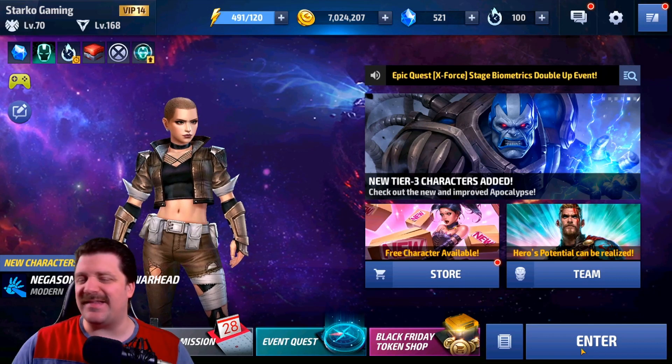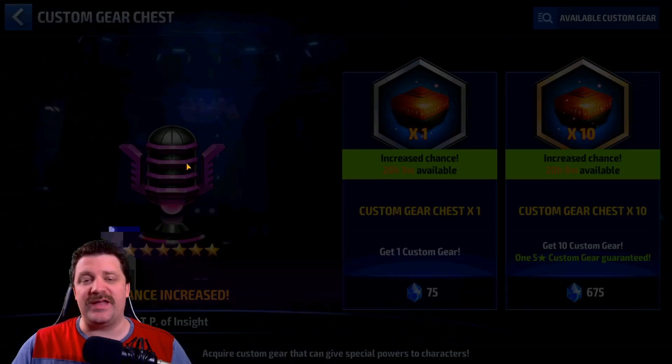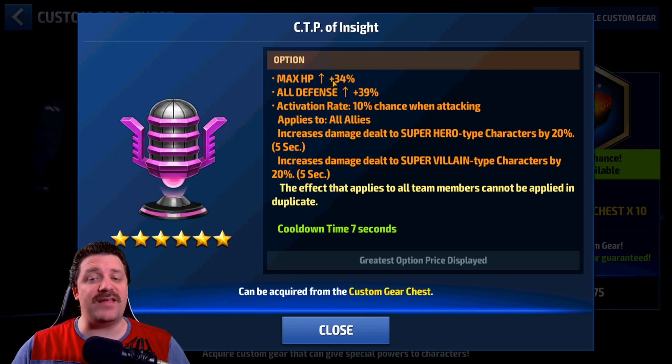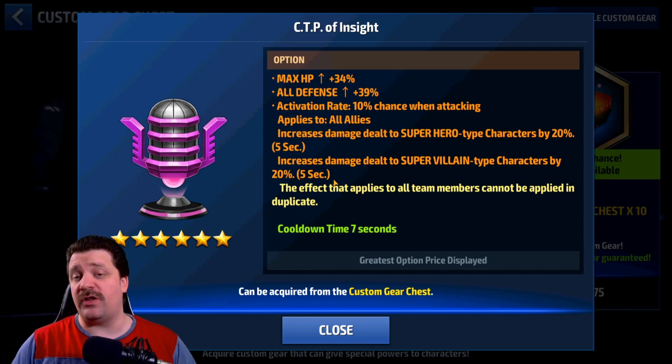So, CTP of Insight. First, let's look at the stats. The maximum stats are: max HP 34, all defense 39. Then you get two procs: increased damage dealt to superhero type characters by 20%, and increased damage dealt to super villain type characters by 20%. There are actually four different versions of this CTP, because those procs are not always going to be at 20 for both when you get it.